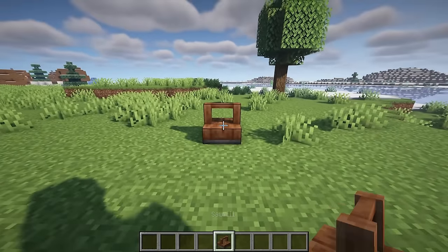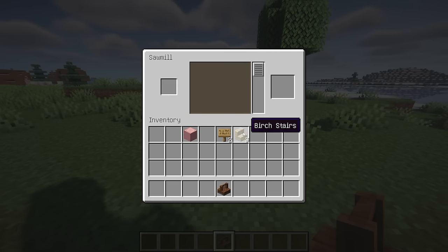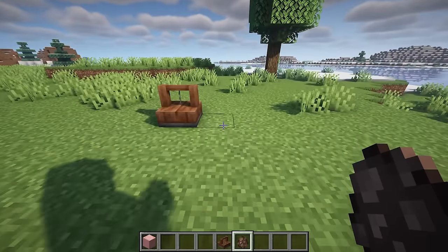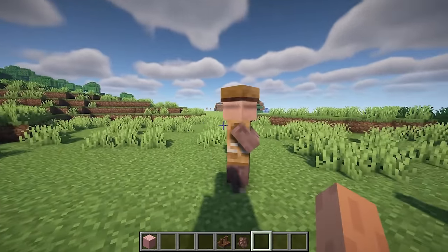Sawmill is a straightforward mod that introduces a single block and a new villager profession. Distinguishing itself from other sawmill mods, this one operates automatically with any wood item, automatically generating sawmill recipes for any item crafted entirely from wood, ensuring compatibility with any mod.